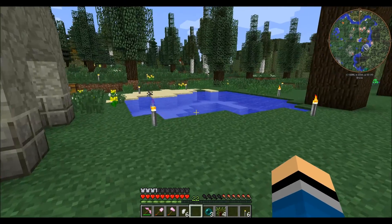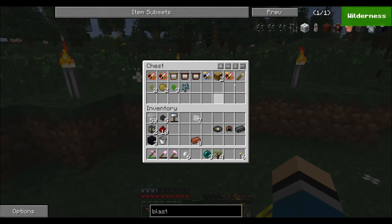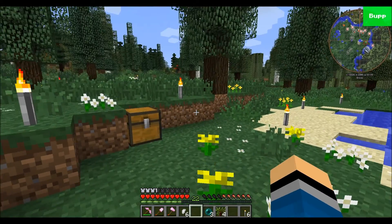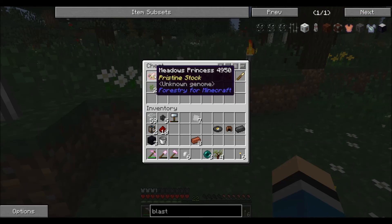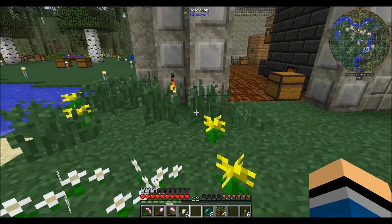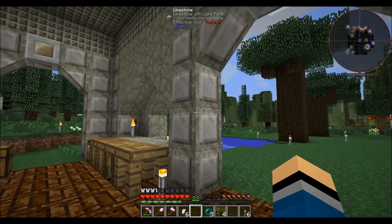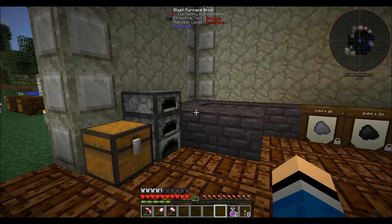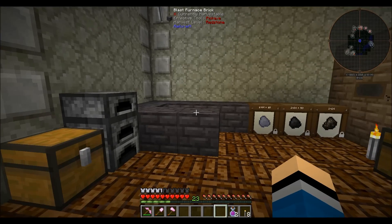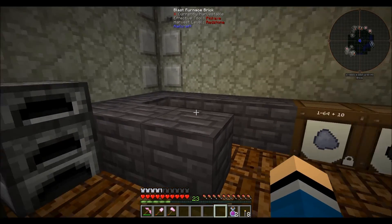We've got some hardened clay — that's alright because it goes into making wire connectors. No big deal. I put a chest over here with our bee stuff — we're not doing that today, maybe next episode. We've got queens and princesses but no drones, though that's fine since those are the easy ones to get. That's what you want to be short on. We'll get that set up but for now we're just waiting for these to cook.